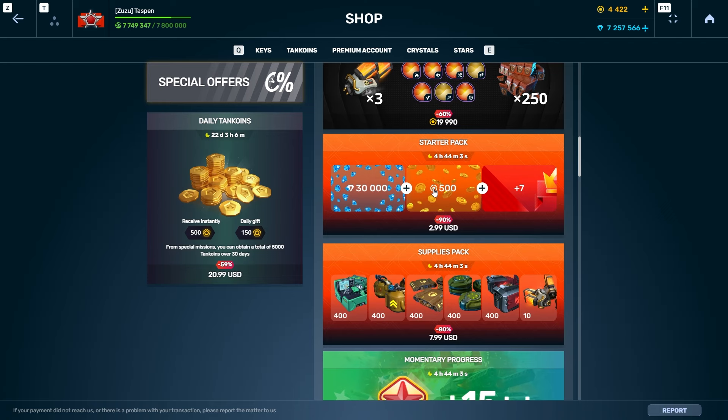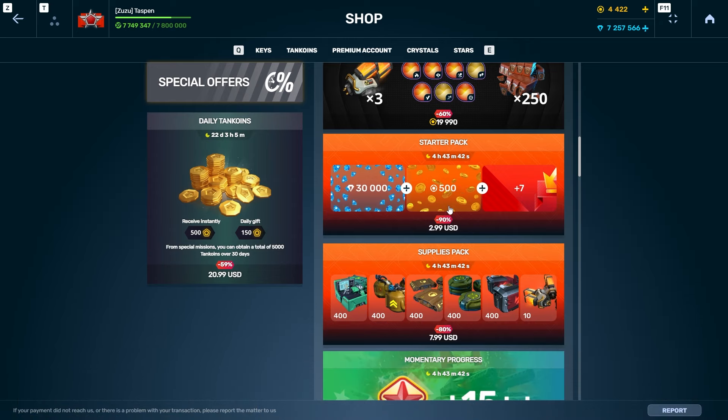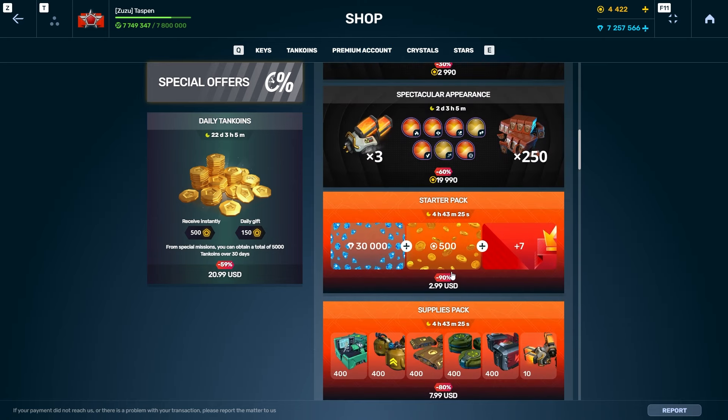The $3 pack gives you 500 tank coins. Tanki values 100 tank coins at about $1.15, so taking that into account, with the tank coins alone it's about a $6 value pack. And then seven days of premium — Tanki values premium at $3 for one day, which is just crazy. No one buys premium by itself anymore, you have to be getting it from bundles nowadays. But this alone is like a $30 value pack, or maybe five to ten years ago this pack would probably be a dollar.